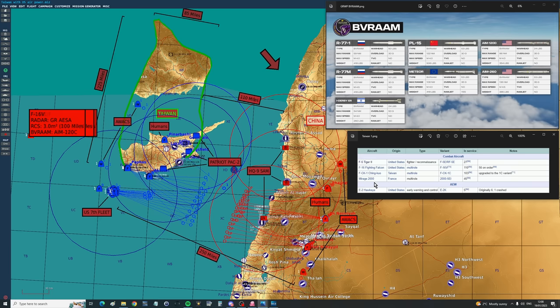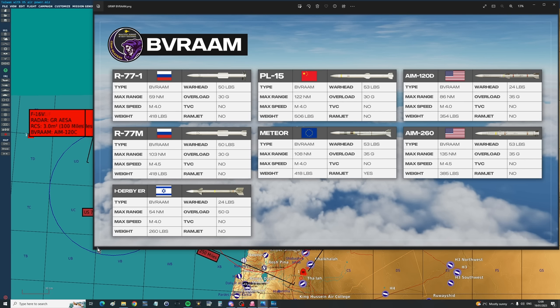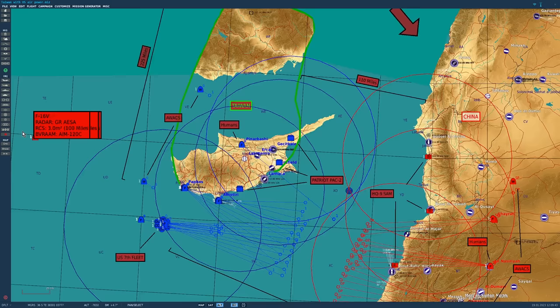The missiles involved today: China will mainly field the PL-15 beyond visual range air-to-air missile, range about 120 nautical miles. America will have the AIM-260, range about 130 nautical miles, as we're assuming this is slightly in the future. Taiwan unfortunately still uses AIM-120C missiles, which are about 20 years old - roughly equivalent to, or slightly less range than, the older weapons.